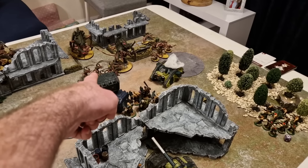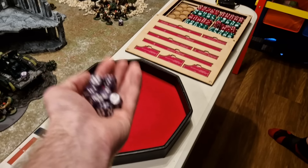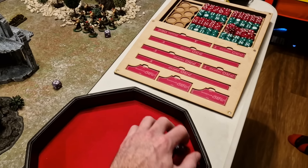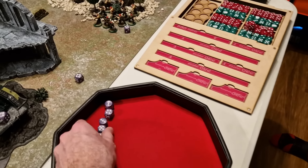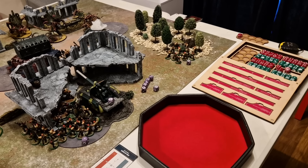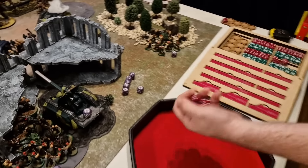Starting the shooting phase with the Basilisk: D6+3 shots plus 1 for Blast — 7 shots total. Six Leapers, perfect. Hitting on 2s with Take Aim, Heavy, and ignoring indirect penalties, rerolling 1s, with sixes being Lethal because it stayed still. Every shot hits. Toughness 5 Leapers wound on 3s — 6 hits through, AP 2. With cover they save on 5s; every 2 damage kills a Von Ryan's Leaper. Result: two Leapers killed and one reduced to a wound. Not bad for something hiding behind a ruin.